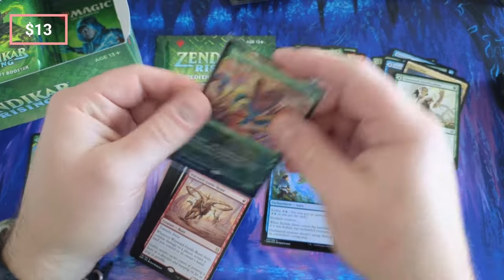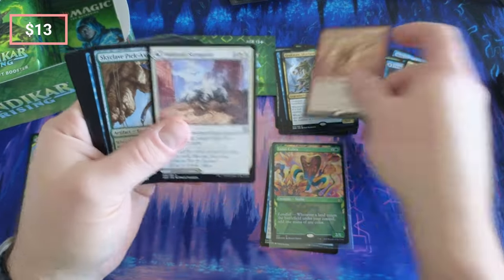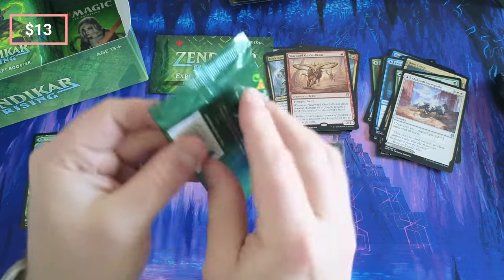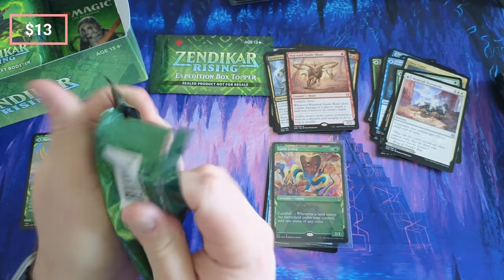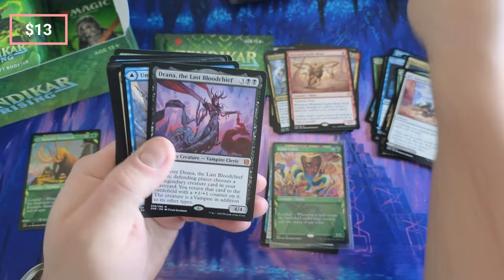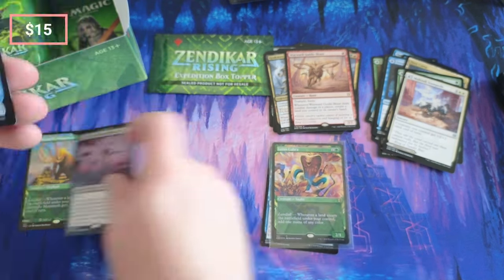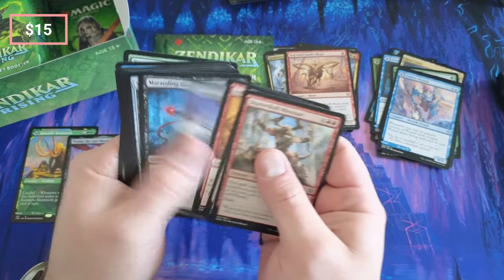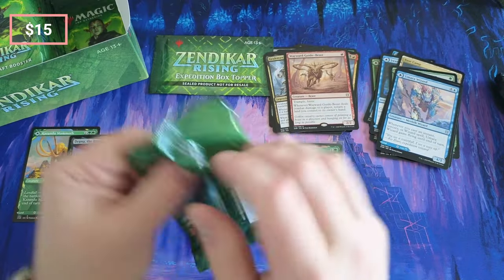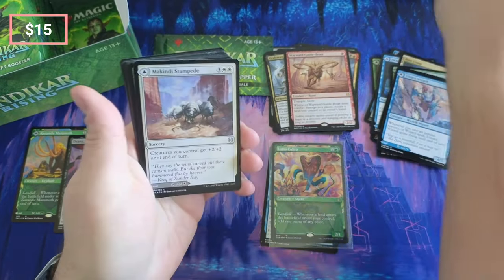You want to see that - that's one to hold for the long term right there, it's just a solid card. What do we got? Okay, Insect, and then we got the Blood Chief Vampire Clerk - oh boy, that's pretty good, I'm gonna set that aside too. Stampede for our foil.